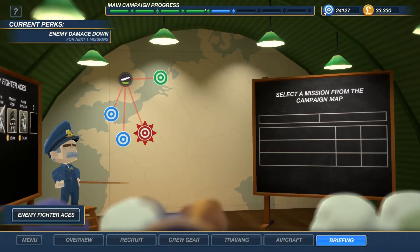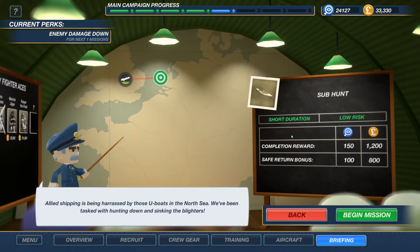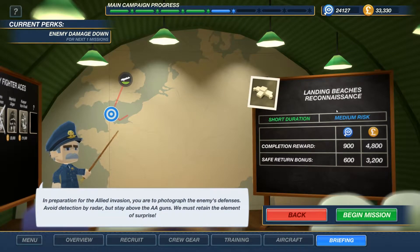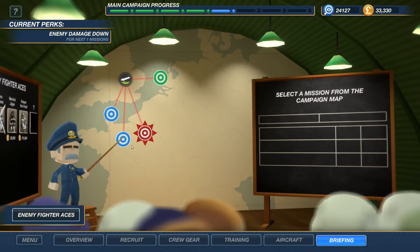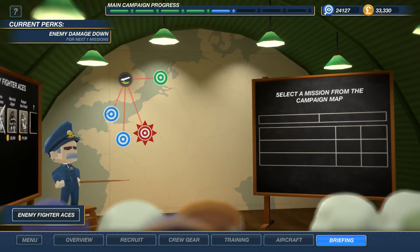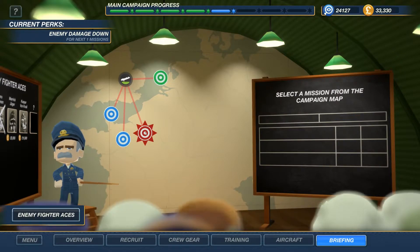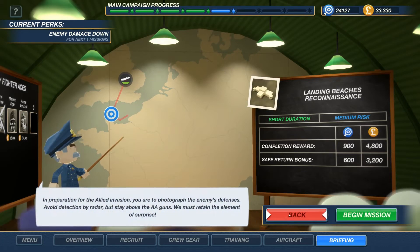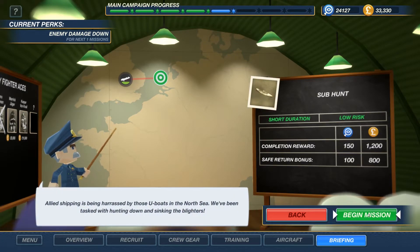Let's have a look at what we've got available. We are effectively halfway through the game now. We've got an easy mission - sub hunt. We've got landing beaches reconnaissance, medium risk. TNT dropped to a resistance area - that's pretty cool. And a chapter mission called Operation Overlord. Operation Overlord was D-Day, wasn't it? Oh my word, I can do a D-Day episode! Okay, well that's going to have to wait. We'll go and do a sub hunt - why not? I don't particularly like them but it's some XP.